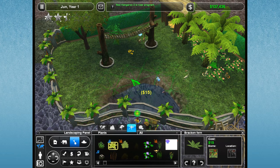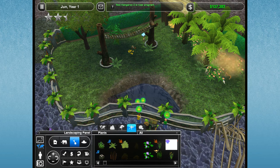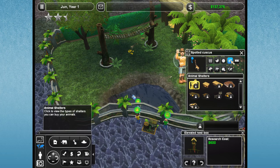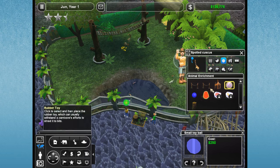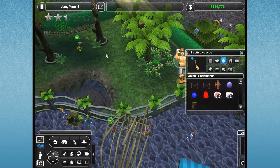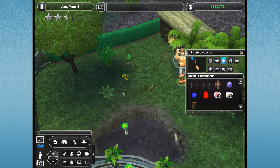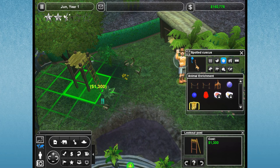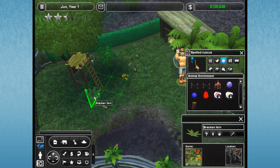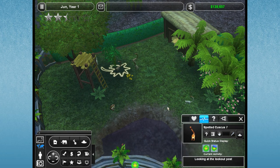Let's see what kind of cool plants I can stick in here - some bracken ferns. Those actually look pretty neat. I wonder if I could get some better enrichment items in here for these guys. An elevated nest box would probably be really good for them. Maybe a lookout post - I've never seen them use this monkey bridge, so I'm going to go ahead and sell it and see if they would use these lookout posts instead. Look at them go and investigate the lookout posts! They're all like, hey, what's this? There's a new thing in here.